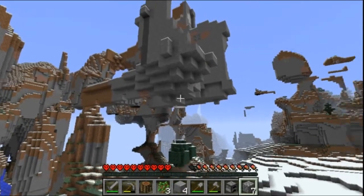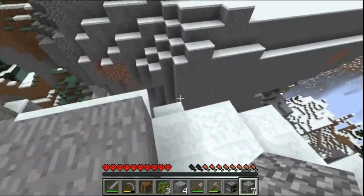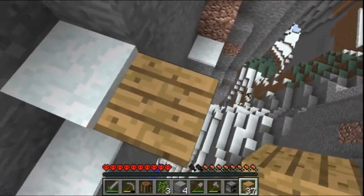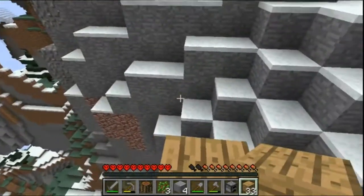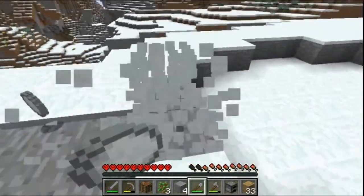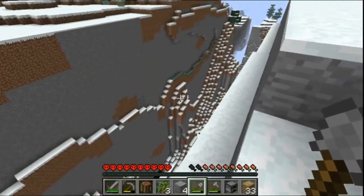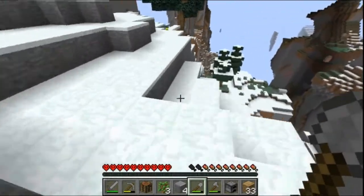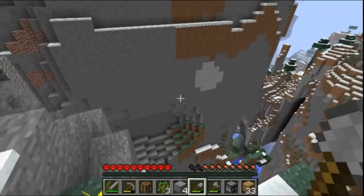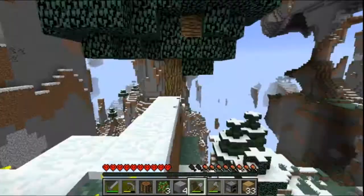I see some coal up there. We got a cow right here, but can't harm cows - it's MHC. Let's dig across, bridge across rather. The snow's blocking us. There could be a bunch of iron behind the snow and I wouldn't know it because there's snow covering it. There's probably some iron over there - let's go get that.